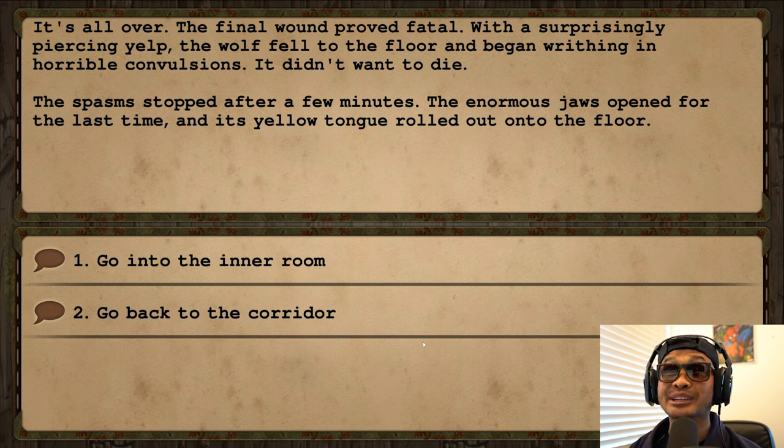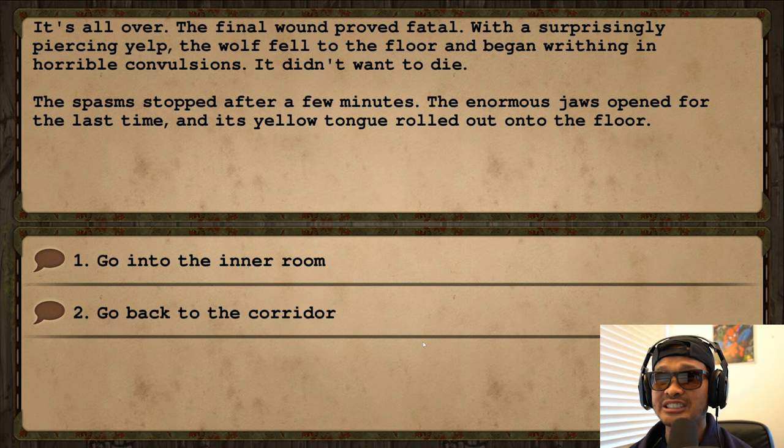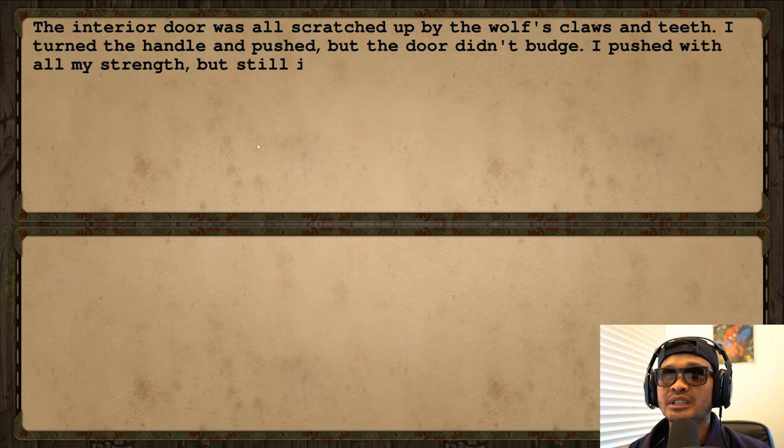Easy peasy lemon squeezy — we got him boys! It's all over. The final wound proved fatal; with a surprisingly piercing yelp the wolf fell to the floor and began breathing in horrible convulsions. It didn't want to die. The spasms stopped after a few minutes. The enormous jaws opened for the last time and its yellow tongue rolled out onto the floor.